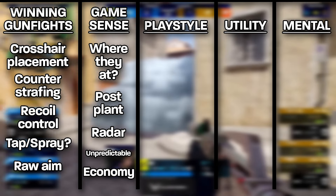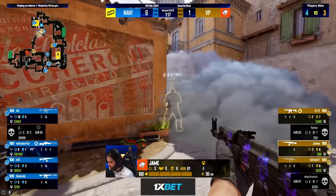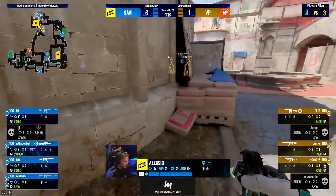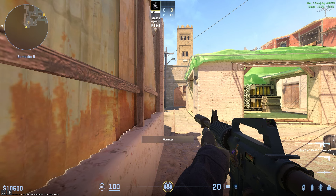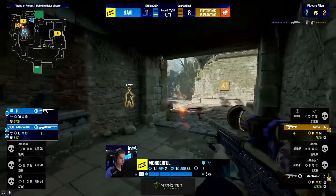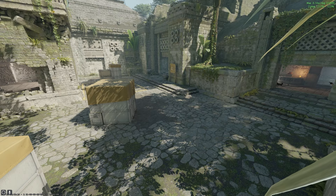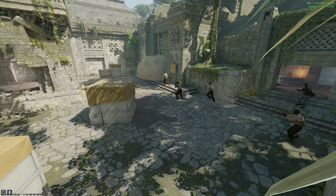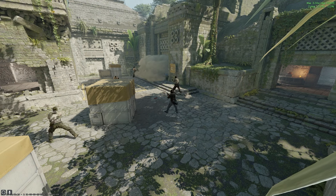The next category is playstyle. This is really important not only so you can learn the game more, but so you can also become more familiar with where it is that you thrive as a player. Figure out what you like doing the most as a CT — do you enjoy playing rotating positions, anchoring your site, or something in between? Discover what kind of player you are: do you like using the AWP, are you better with the rifle, do you like being the first one on site, or do you like trading your teammates and playing post-plant? It's really important to be good at all these things, but also to know where you feel most comfortable.